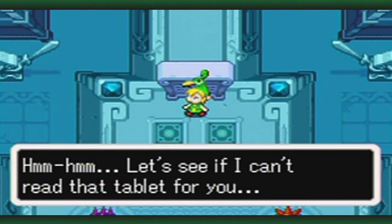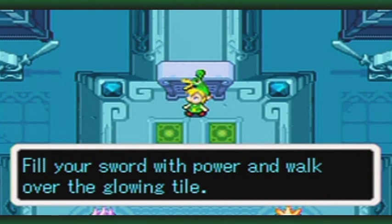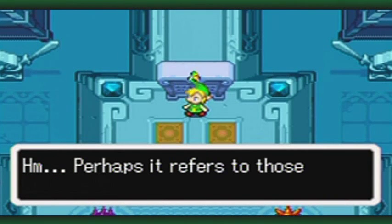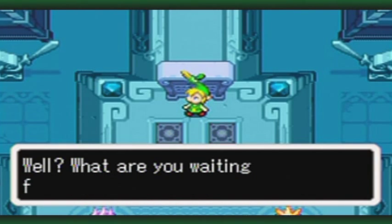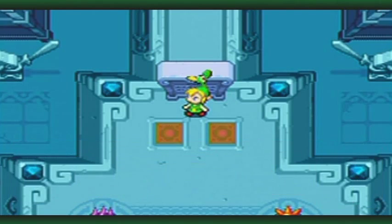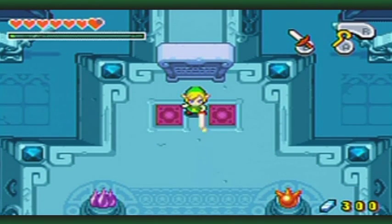Let's see if I can read that tablet for you. 'Fill your sword with power, and walk over the glowing tile.' Perhaps it refers to those flashing spots on the floor around you. Well, what are you waiting for? Try it, Link! And this is why you need to get the charge — or I should say the spin attack. Watch the meter go up when it fills up.